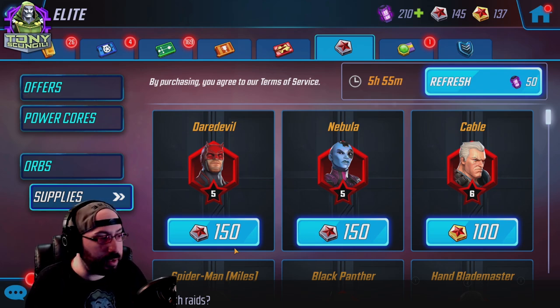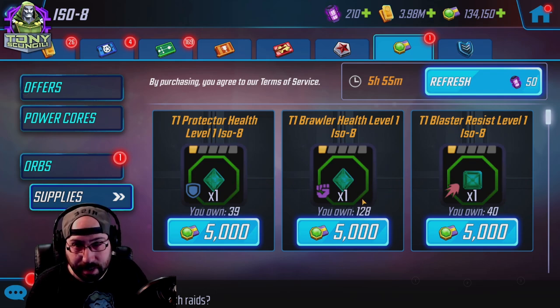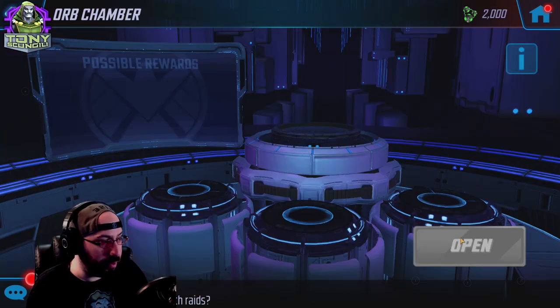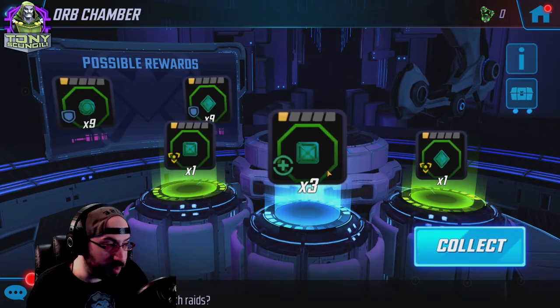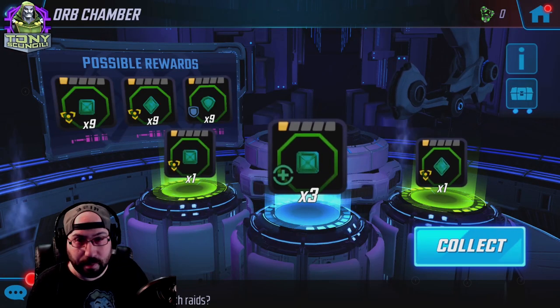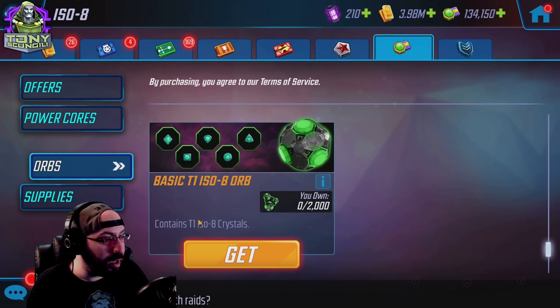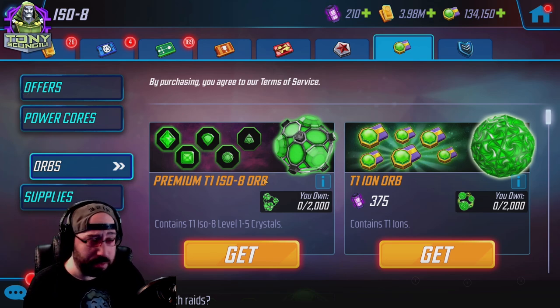Last, we have the ion store — almost never buy anything here. Ions are way more precious than these store items because ions are used for ISO-8s. You will however get an arbitrary amount of basic ions a day; the best thing you could pull out is a nine-drop. Honestly, don't even worry about what you pull — just open them and apply them to characters as you see fit. You can pretty much always ignore the ion orb and the premium tier one ISO orbs; they don't really matter. This might matter in the future as we get tier two, but for now I'm not sure.